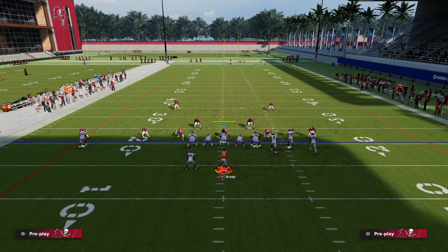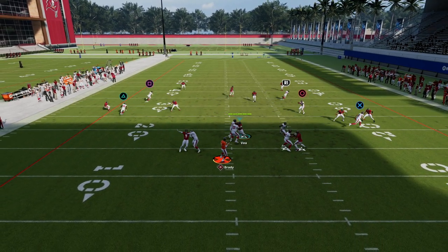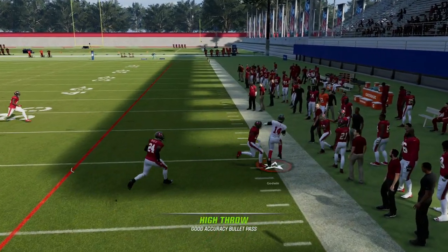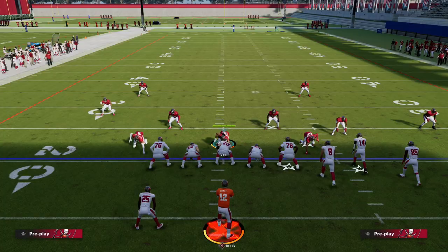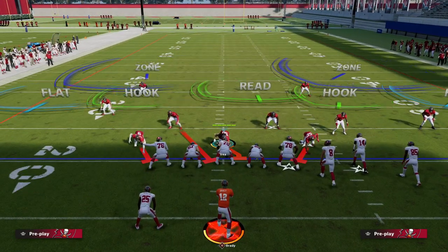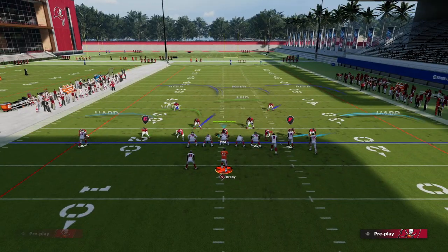What this is going to force our opponent to do is shade his coverage down. Then I'm going to be able to high-point this out route over the top of that hard flat, keeping it away from the defender and getting it right to our main route on this concept.